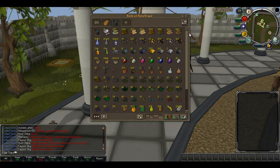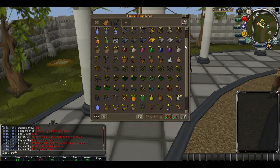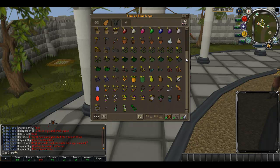And this is my skill tab — got all my skills basically: mining, farming, herblore, all that stuff. Nothing really changed here.